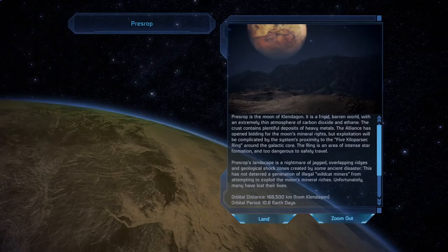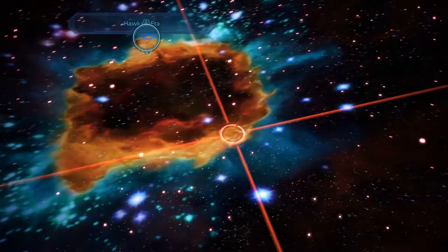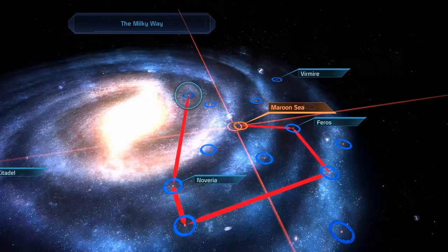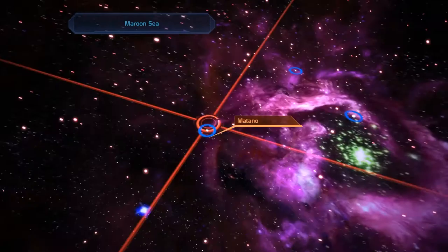Hello and welcome back to Mass Effect, where in the last episode we had an interesting mission with Garrus, and then we went to Presrop, I think. Was there a Cerberus base here or something? I'm not sure. There was something going on here in Hogging Ada, but there's nothing more going on here at the moment, so let's just go out. I think there's only very few clusters that I haven't visited. I think Maroon C I didn't visit, and also Styx Theta. So let's get started by going to Maroon C.